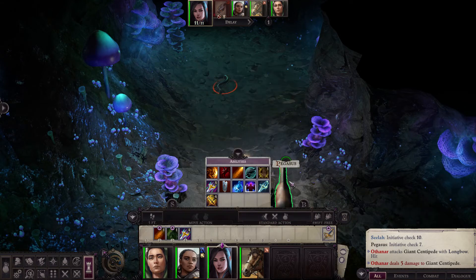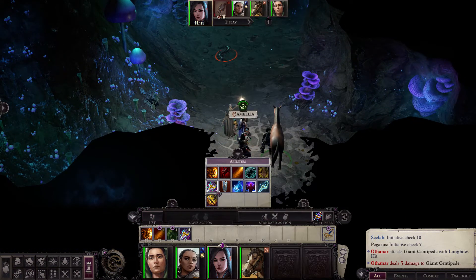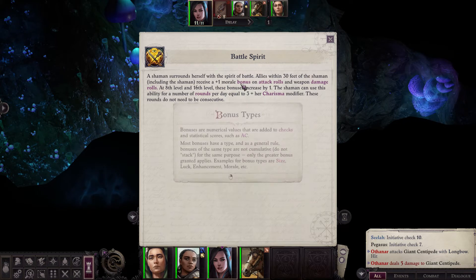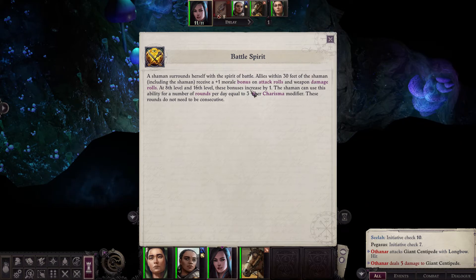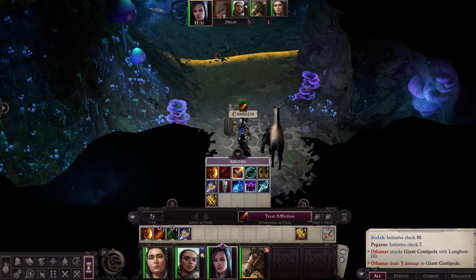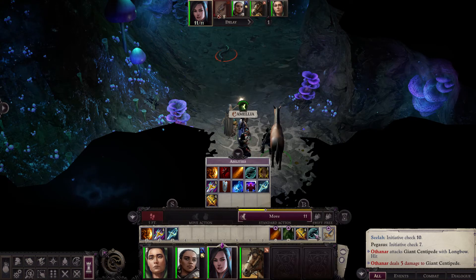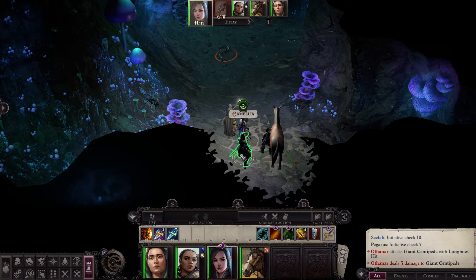Let's reorganize Camellia's skills so that it's more comfortable to play with her. Those are some buff skills — Battle Spirit increases attack rolls and damage for one round for allies within 30 feet from Camellia. I'll put the buffs here together, and this is a healing spell so I'll put it with the buffs. This is a Demoralize spell which is also very useful, and here is Defensive Stance — that will be it for Camellia.